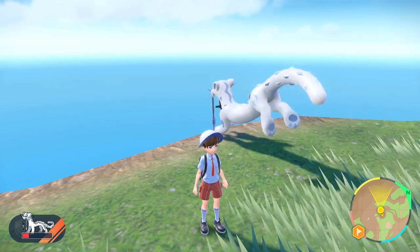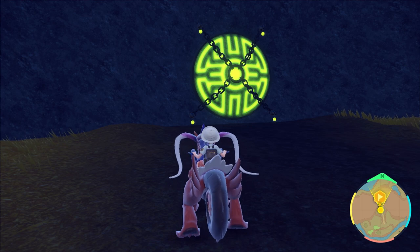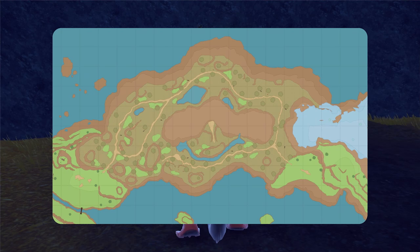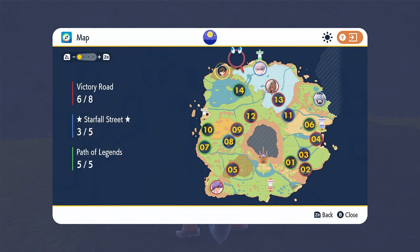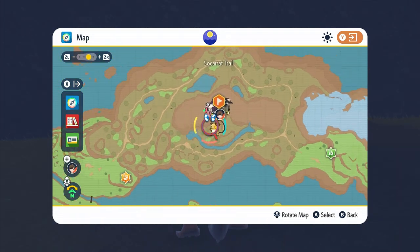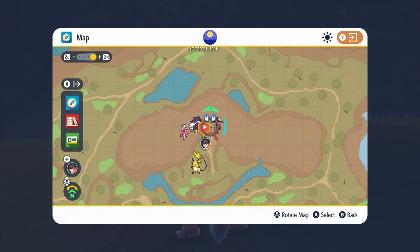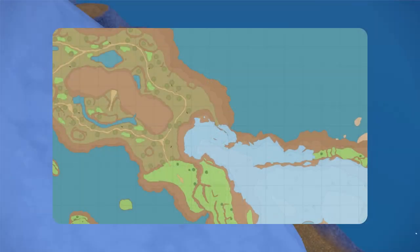Starting off with this guide, we're going to do the green seal and all of the green spikes in the ground. The green seal is in the top left-hand corner of the map. If you zoom in on the big lake, there's a little tiny block of brown land, and if you zoom in further you can see there's an actual pathway that leads to it.